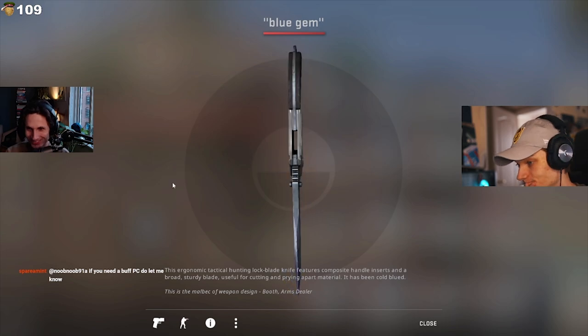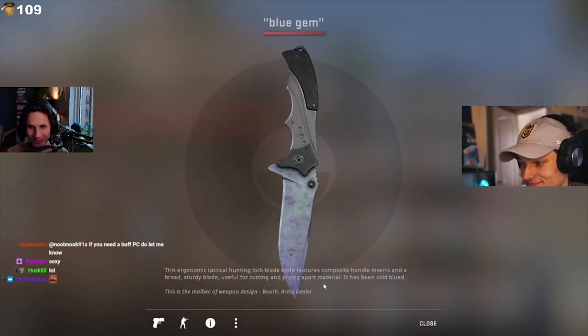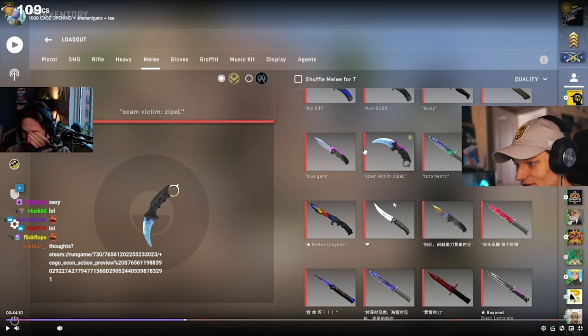Blue gem! He actually got me. I was like, oh shit, I got a full blue one. I saw it and I was like, oh shit. When you're looking with a blind eye and not really paying attention to the page, if you just scroll, this does look like a blue gem. Obviously it's not as bright as the real one, which is pretty obvious, but it does kind of look like that.